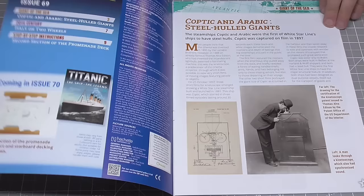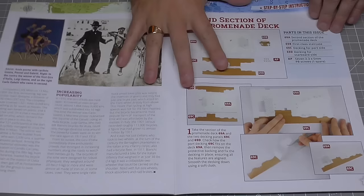We'll start with stage 69. Here's the magazine — each stage has its own magazine, so the magazine itself is a collection item. As you can see, we're now going to be doing the second section of the promenade deck, which looks just like this.